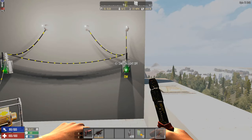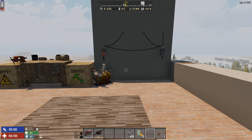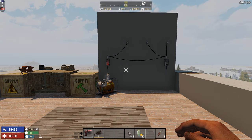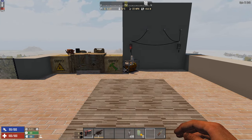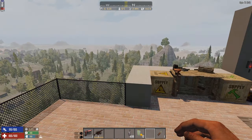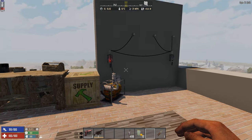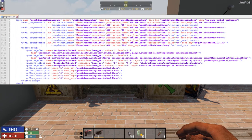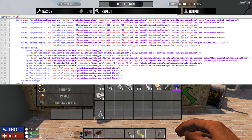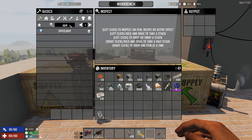That covers the basic electricity system. Now let's look at some more advanced items in Alpha 17 — the spotlight, speaker, pressure plates, timer relay, motion sensor, and tripwire. These are higher-tier items, so let's craft and place them. All crafting is done in the workbench.